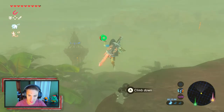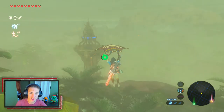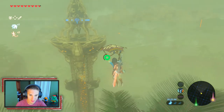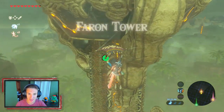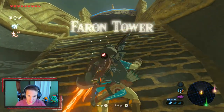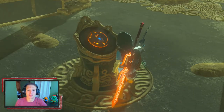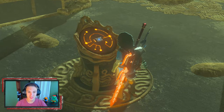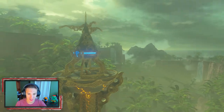We can't land on top directly but we land on a platform below and start climbing up. This is the Faron region — I actually forgot the name but we've got it now. We climb up, get up there Link, and now we can install this piece of the map into our Sheikah slate. Let's go! We check it out and look out for shrines now.